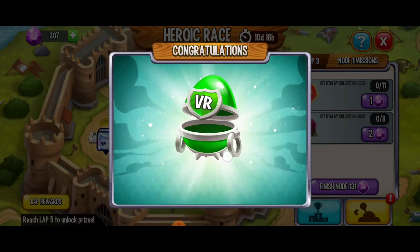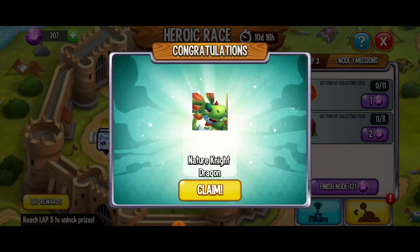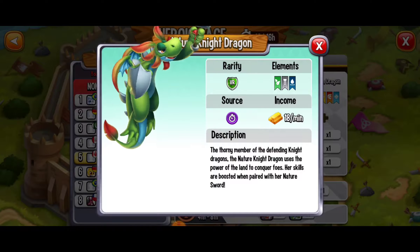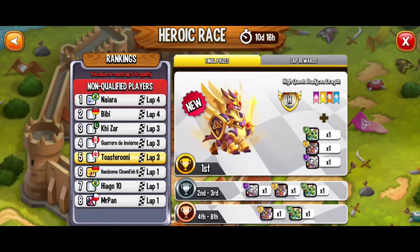We're going to get that very rare egg. We just got — no way — the Nature Knight Dragon! That is too cool — isn't that one of the rewards? Nature Knight Dragon — oh my Lantis. Really epicness there. Super cool, I'm stoked about that, and I'm actually surprised.